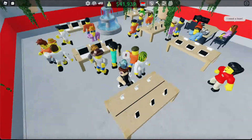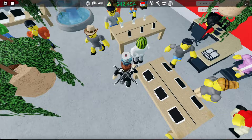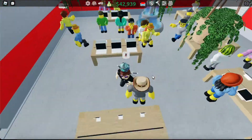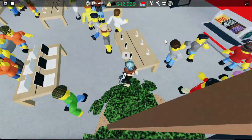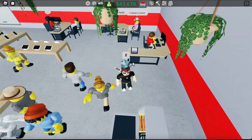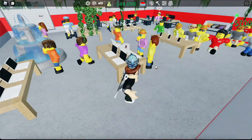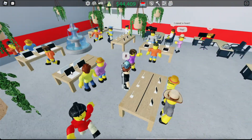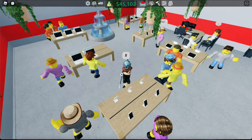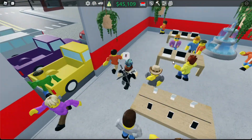So, at the start of the game, you can delete whatever you have — whatever the starter thing is — and just build a few of these tables, plus a cashier. And if you have enough money, you could build a manager desk and add the small electronics onto these tables. That's the starter setup.